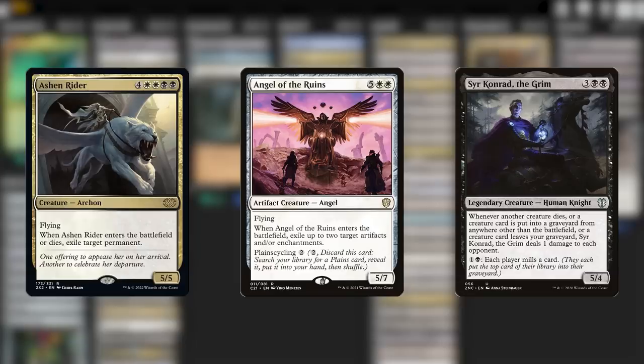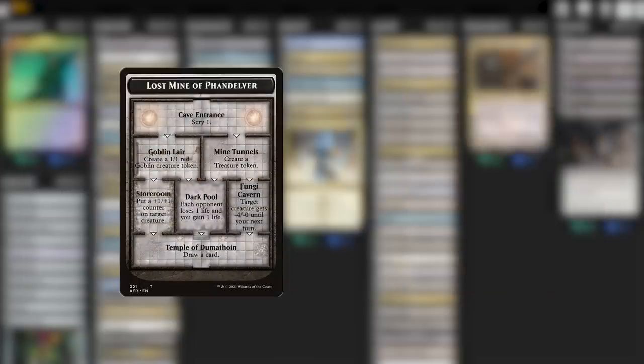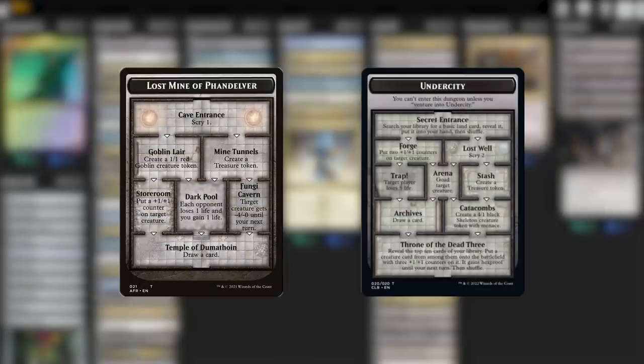That brings us to the reanimation package. From Victimize to Unburial Rites, this deck takes on a classic reanimation strategy to revive all those creatures our looters have been discarding all game. And if those creatures happen to die again, Sephiris's own ability can help bring them all back too. Personally, I find myself gravitating towards the Lost Mines and Undercity dungeons as much as possible. The Undercity is spectacularly good, especially that final room, and effects like goading creatures or chunking down enemy life totals is very handy. The Lost Mines is the shortest dungeon, so it's the easiest to complete, meaning we get even more Sephiris reanimation triggers.